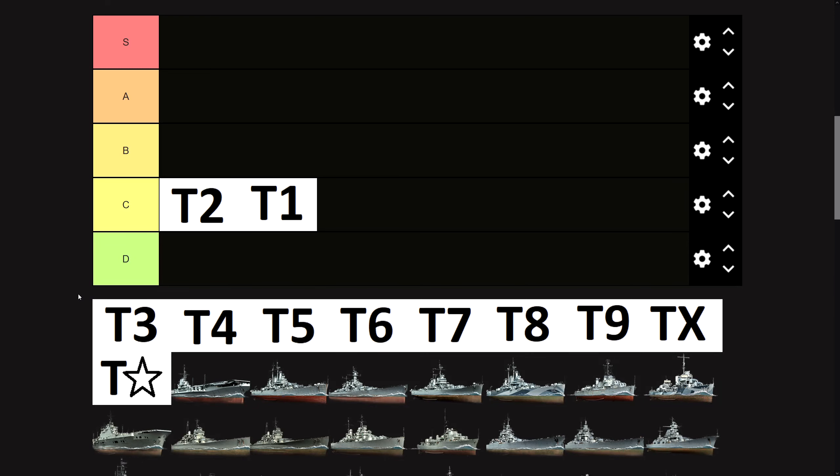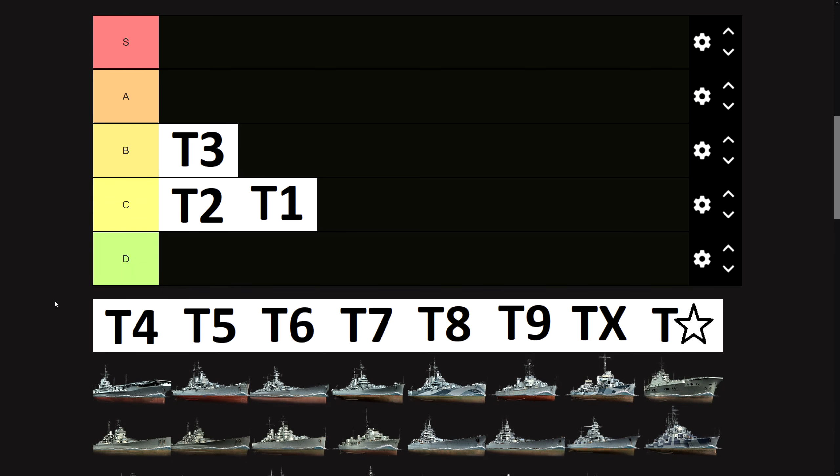Tier three has the St. Louis, the first ship that I really enjoyed in World of Warships. Huge HP pool, it has turtleback armor to prevent citadels from other cruisers, and loads of guns. It doesn't have AA to speak of and it's very slow, but it doesn't matter. I enjoy putting my 21-point dedicated St. Louis captain on and playing that ship. If I want to go to a low tier and just blow up some ships, I will go to tier three and play St. Louis. To me, tier three is a B tier. Sure, you will encounter CVs occasionally and you don't have much AA, but I can live with that.